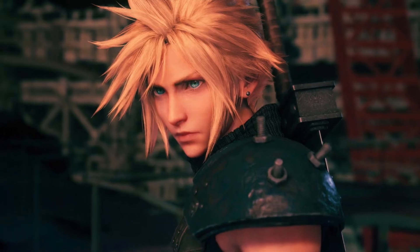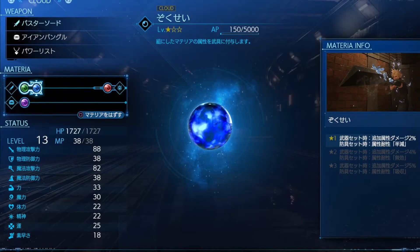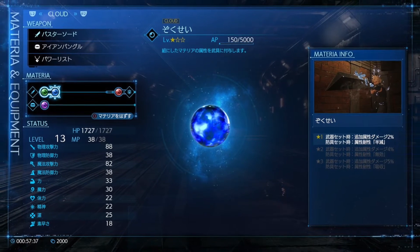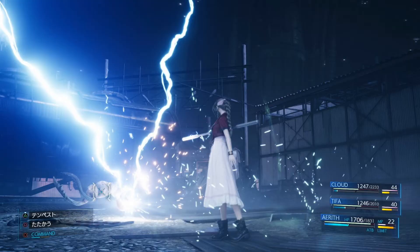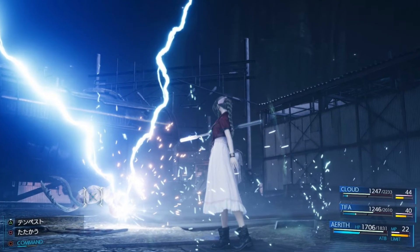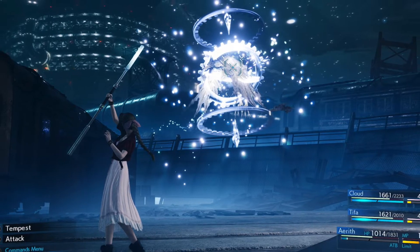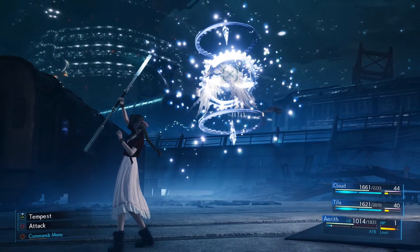After that we go into the materia system, something they haven't talked about in depth at all. Essentially, if you never played Final Fantasy 7, it was the system where you had magic. Your characters didn't learn magic like in most RPGs — you had these little spheres that contained the magic themselves. You leveled up the magics and learned more powerful attacks. So if you had Fire, you'd upgrade it after a certain number of battles to Fira, then to Firaga, and eventually master the materia which would give you another copy of it from level 1.